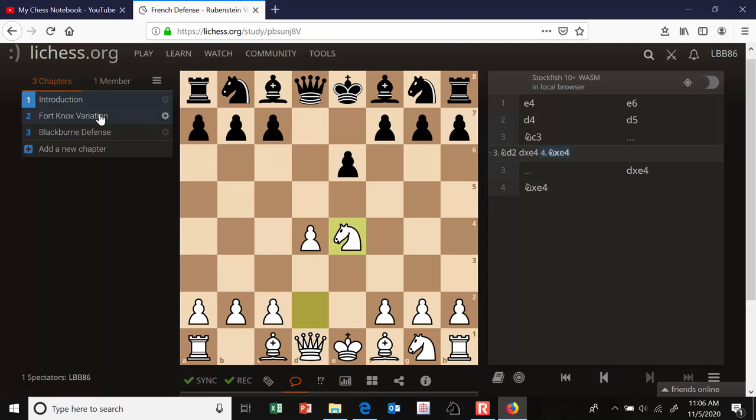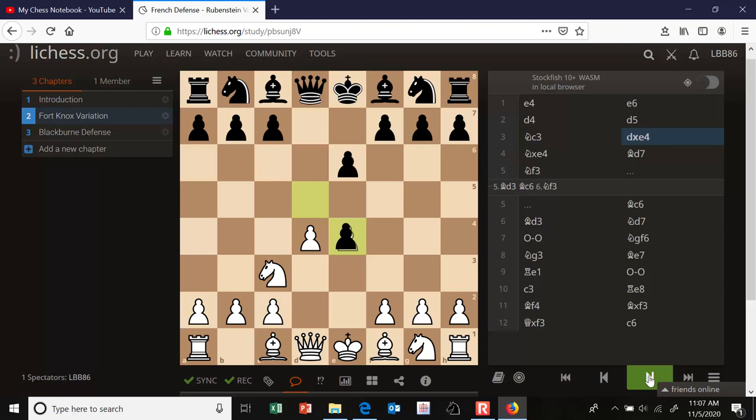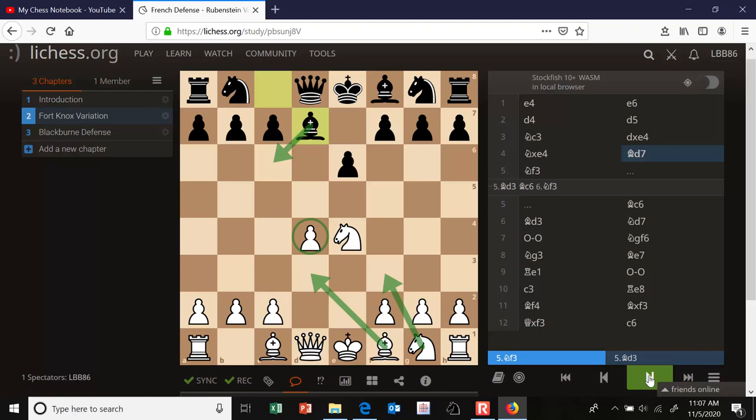Let's look at the Fort Knox variation first. After the French defense and exchanging on e4, we enter the Rubinstein. The Fort Knox begins bishop d7, with the intent to play that bishop to c6. Once it goes to c6, it will be attacking the e4 knight. White would like to guard that knight with bishop to d3, but moving bishop to d3 cuts off the queen's defense of the d-pawn, and black's queen will be hitting that pawn. So in addition to bishop d3, white also needs to play knight to f3 to support the d4 pawn. White's next two moves are going to be knight f3 and bishop d3, and they can be played in either order.